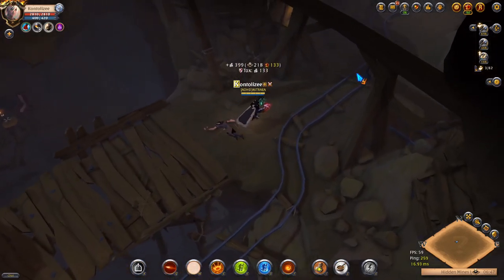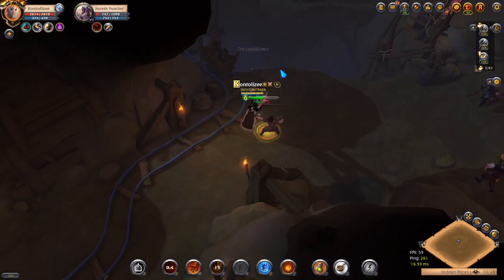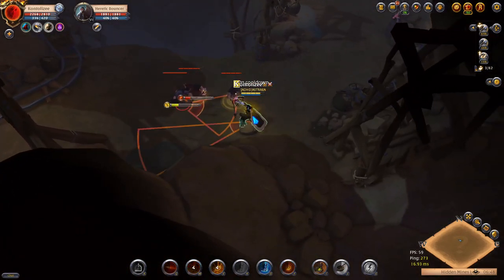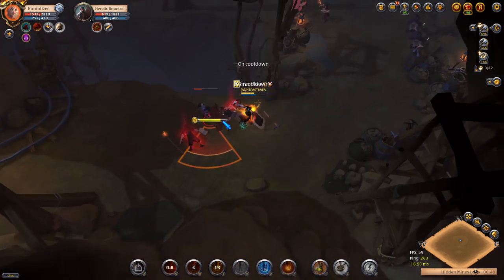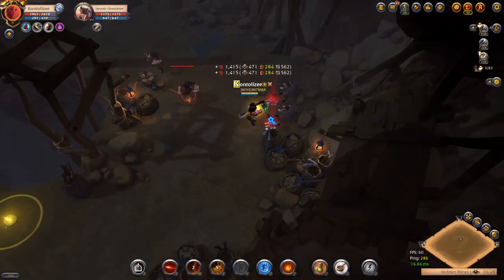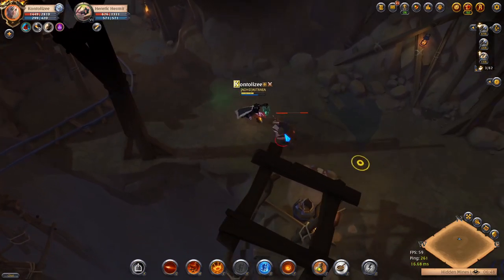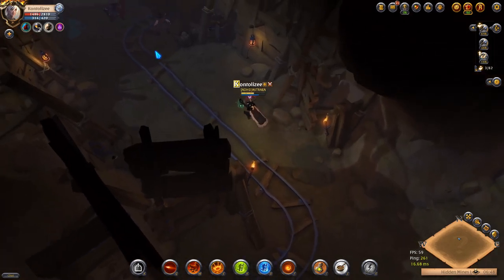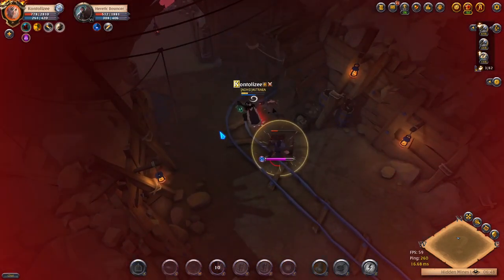This is a 7.1 map black zone dungeon. Make sure you kill the healer first, then pile up all the mobs. Use W to slow them and Q for AOE. Pick up the silver on the floor — it contributes to the guild and to yourself. People say picking up silver slows you down, but it doesn't take long.